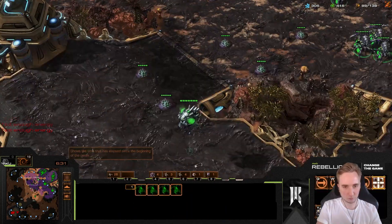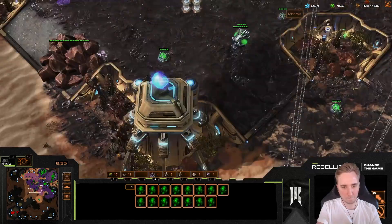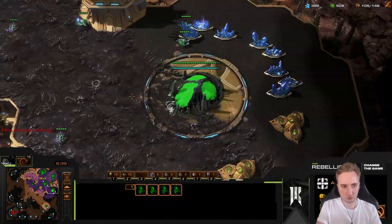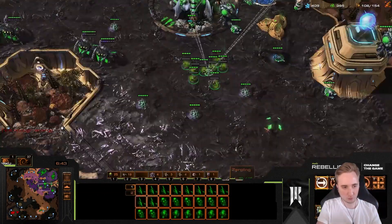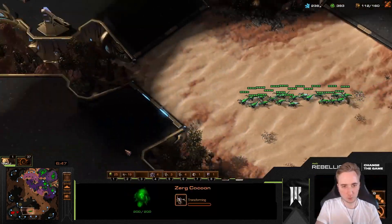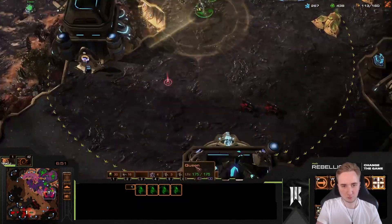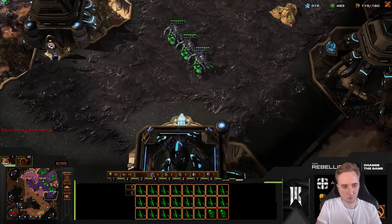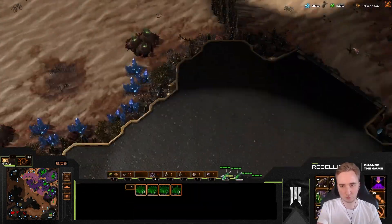At this point we want to drone up to around 74. If I'd had a better early game I would have gone to 80, but because of the supply block I'm going to a lower drone count, then going ling-bane off of 4 gas. My initial plan was ling-bane into ultras. Now is usually when the first two Medivacs leave — it's a straight-up liberate-to build if they don't go tanks. He did go tanks, so I scouted not only that fact but also that his units are still at home, meaning he's going for a delayed tank timing.